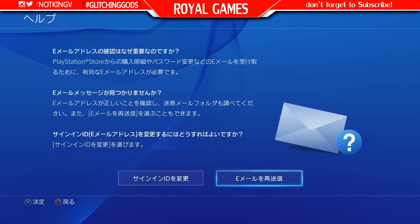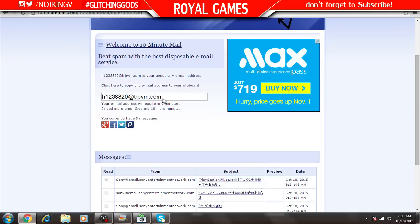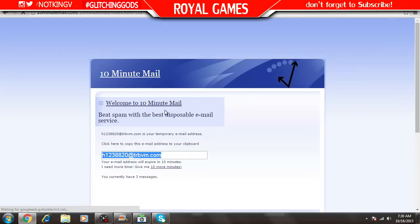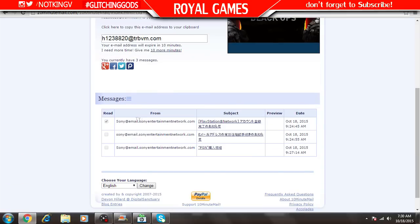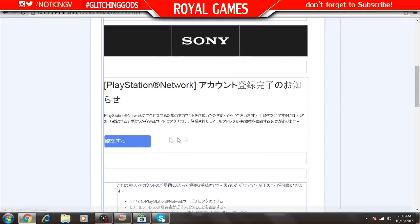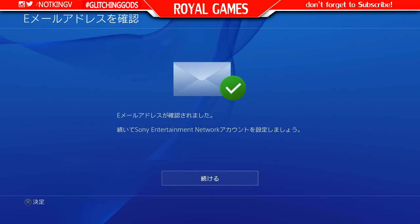Alright guys, you want to click the middle one and click the X — that's all. What it does is send you a verification email through that website. Go back to 10minutemail.com, and if you need more time click the button there — it resets back to 10 minutes giving you more time. Once done, refresh the page and you should see an email sent from PlayStation. Click on it and accept it to verify your email. Then go back and click the last option — it should say your email is verified.